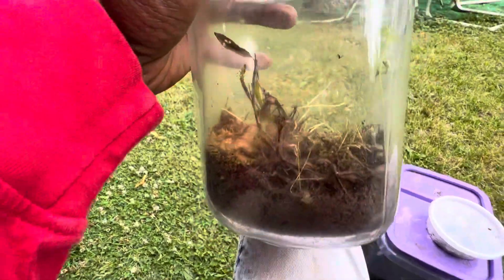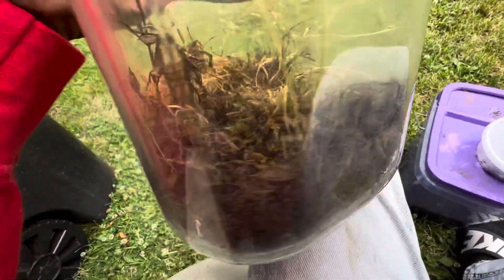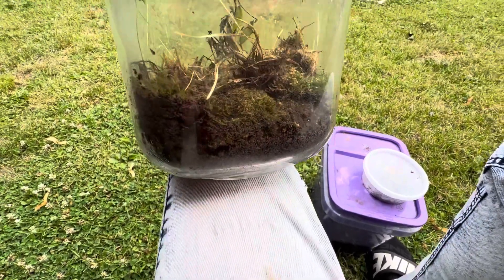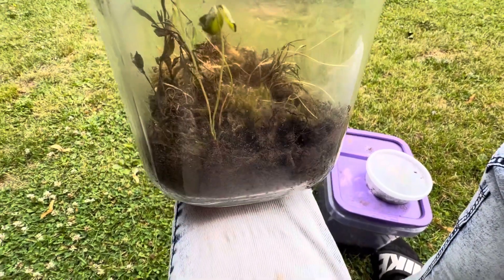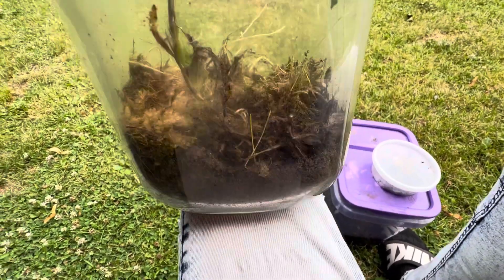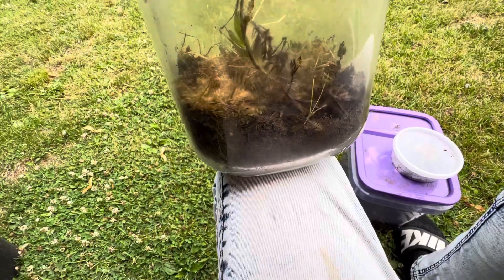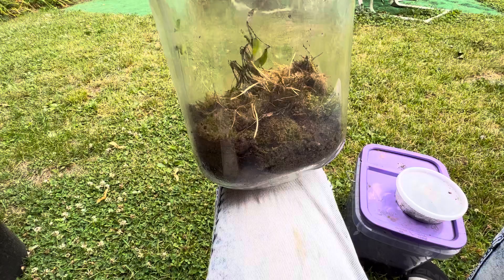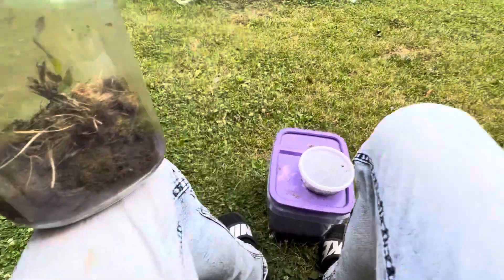Alright guys, this is the next terrarium I was checking up on. When I took a good look at it, there was a little beetle in there and he crawled away. Looks like the clover — at least one of them — is doing fine. That weed is starting to die, the grass died, and the moss looks like it's dead. It just straight up looks like a Fallout scene right here. So I'm going to add some springtails to it.